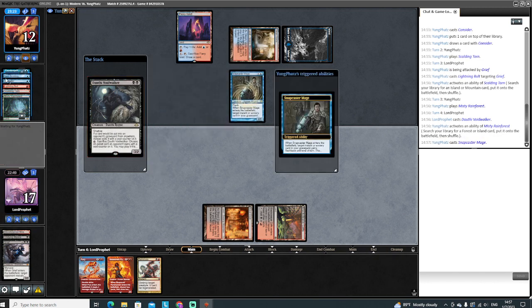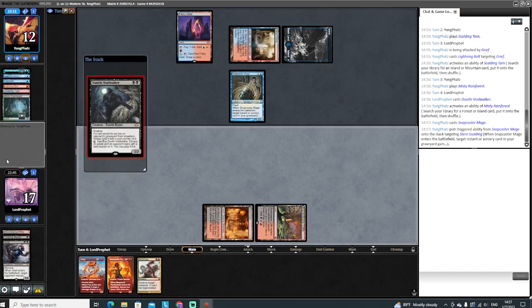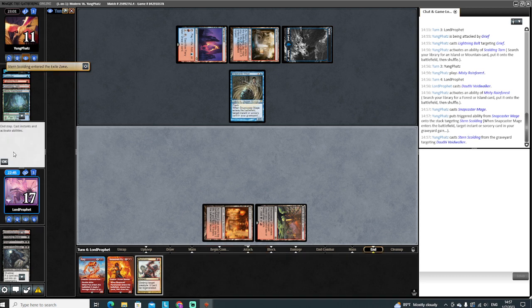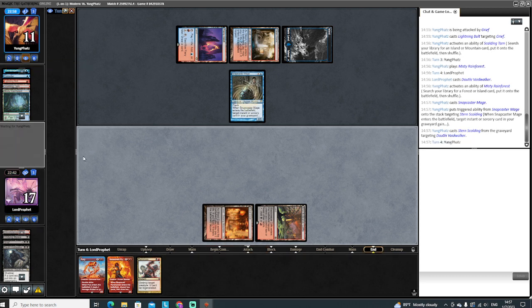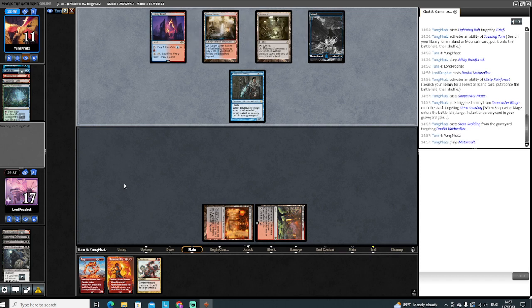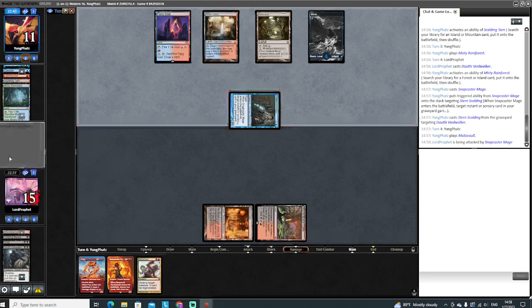Snapcaster. Will our Sternscolding affect Power or Toughness? The Sternscolding will take care of that Douthi unfortunately. So now we're on the hunt for an Undying spell here - Undying this Fury. To me this isn't Murktide because I don't remember ever seeing Murktide play Snapcaster before, but it could just be Murktide with a weird build. This is Modo, anything's possible. Mutavault, okay - that's definitely not usually seen in Murktide. Make it in for two, that's fine.